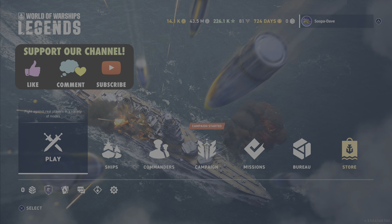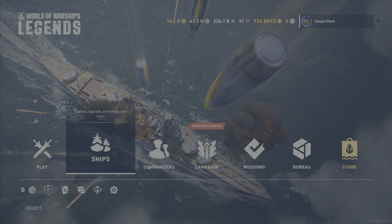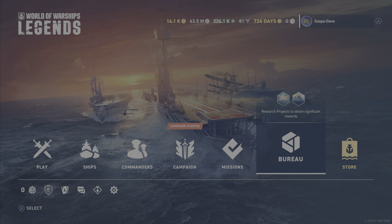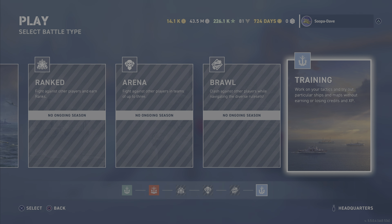Welcome back to World of Warships Legends. We got an update today — Update 1.062, basically the monthly update. As you can see, we have a different menu to start off with. We're going to take a look at everything new in this update. The new menu lets you check your commander stuff and see what you're working on in your bureaus, which is a little bit nicer.